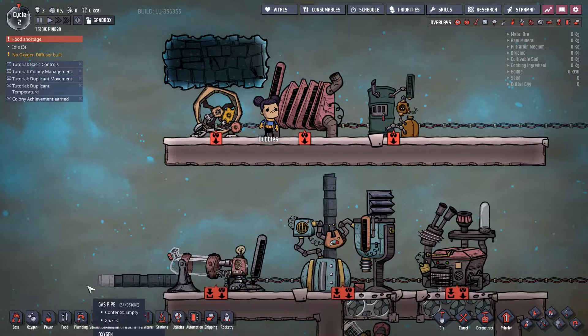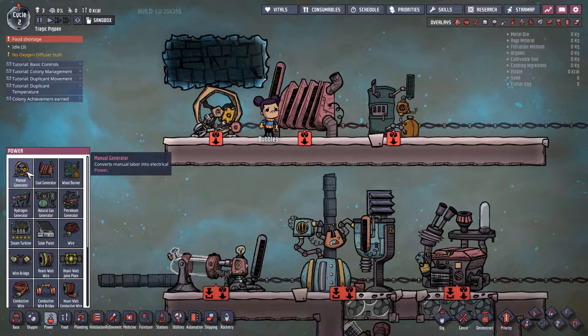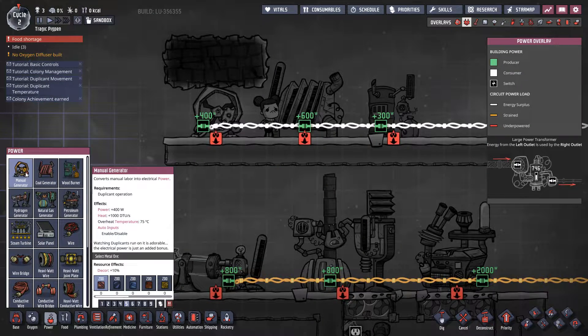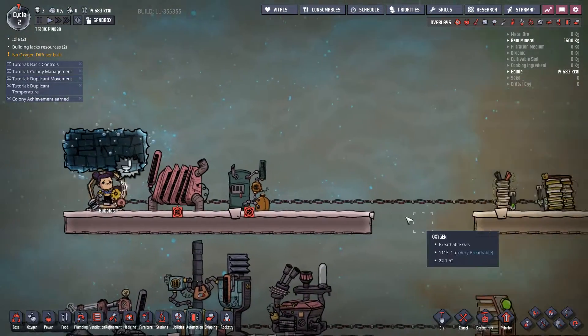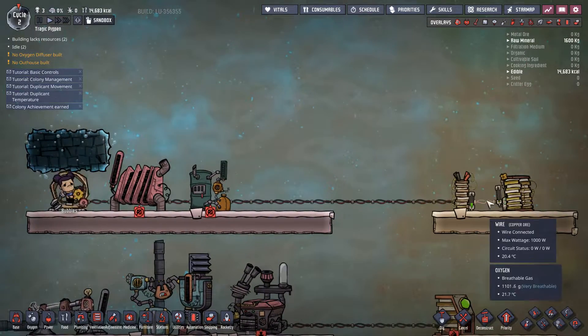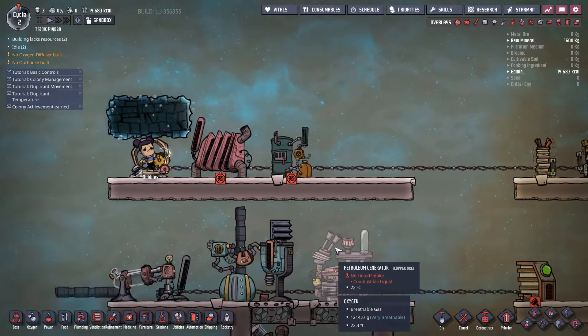We start off with some very basic power items. We actually start off with a manual generator — it's the only generator we start with and it's also the worst generator that we have. It produces 400 watts worth of power with an output of 1000 duplicate thermal units worth of heat, which is honestly not a lot. If Bubbles jumps on her wheel she'll put power through these wires and recharge the two batteries over here.